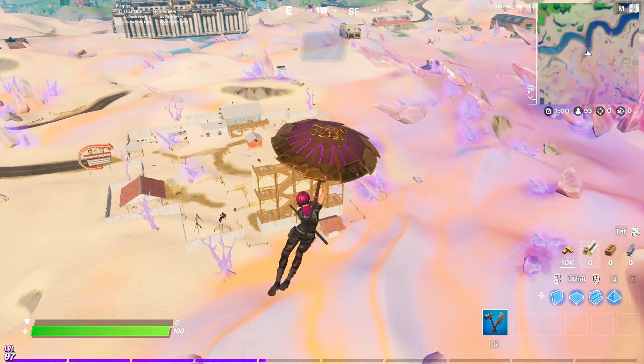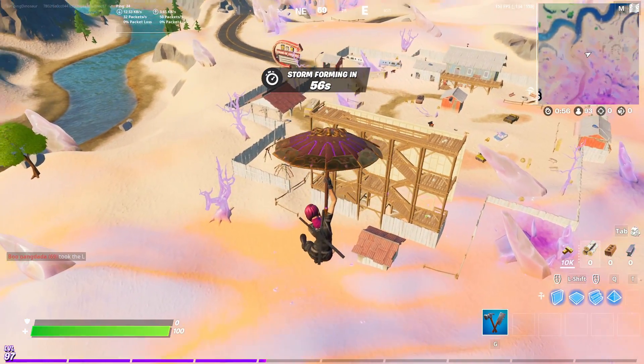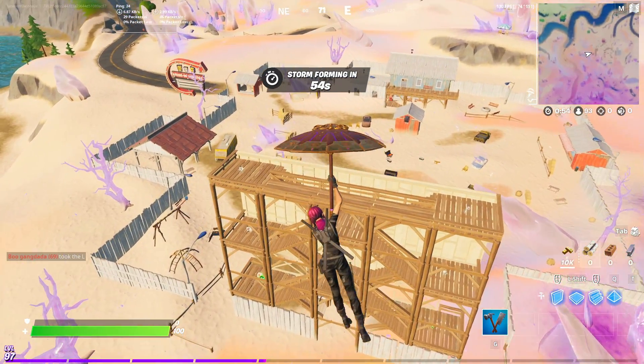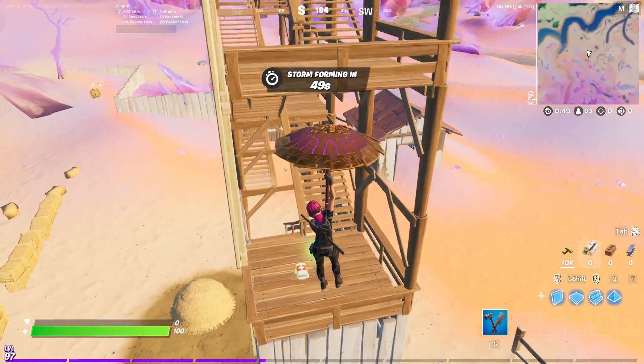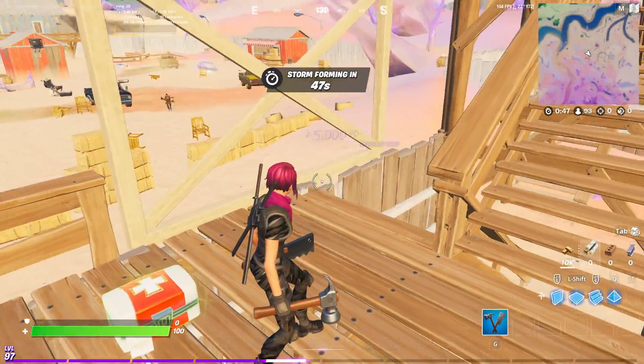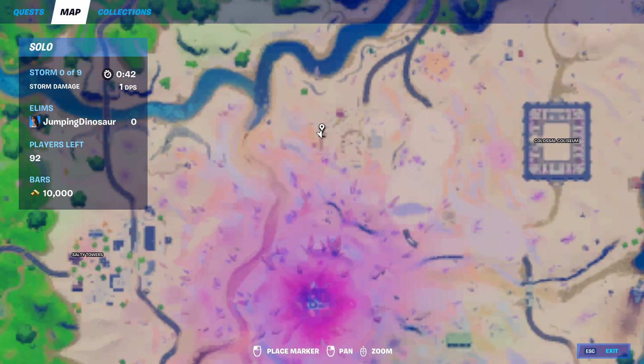The first coin can be found over at Risky Reels — we can actually see it right here. It's on the second floor of the movie screen scaffolding. We're just gonna fly in, collect that coin, and we're done. On the map, that is right here.